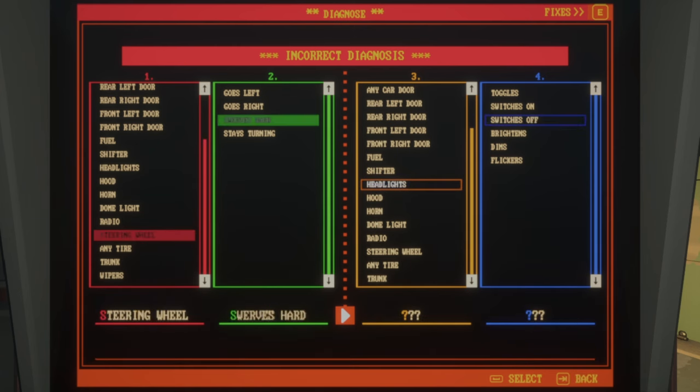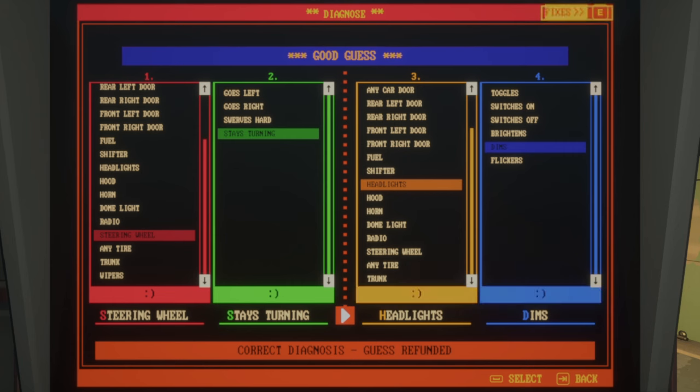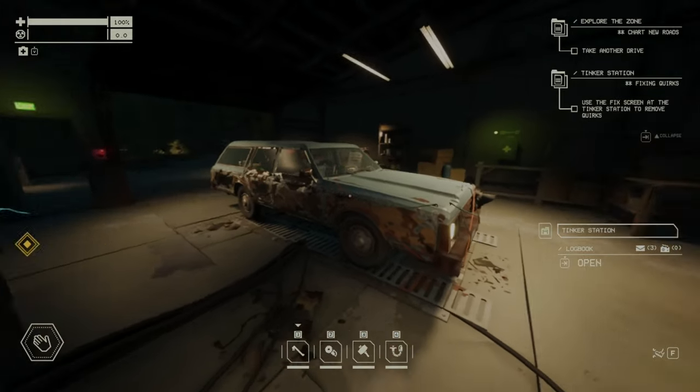Now because we know it's the steering wheel and the headlights, I know the green and blue ones are wrong. So I'll go with 'dim' and 'stay turning' and submit again. Once you guess all four correctly, you'll get smiley faces and you can fix the quirk. But until you get all four right, you'll only see a number — like one of three, two of three — so it's very hard to find out what the quirk is if you don't know what it's actually doing.